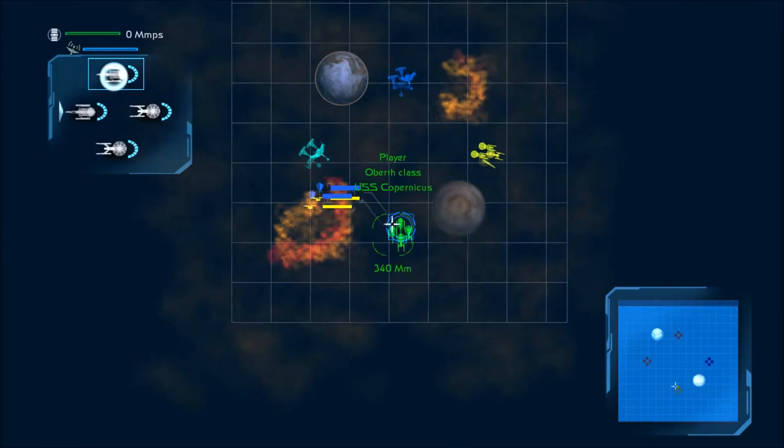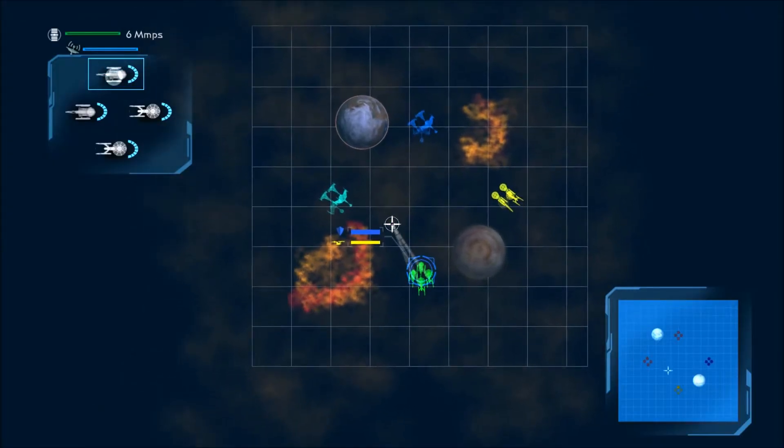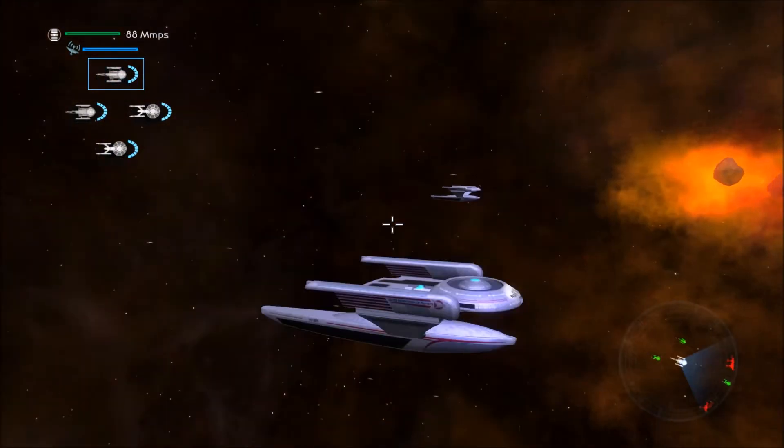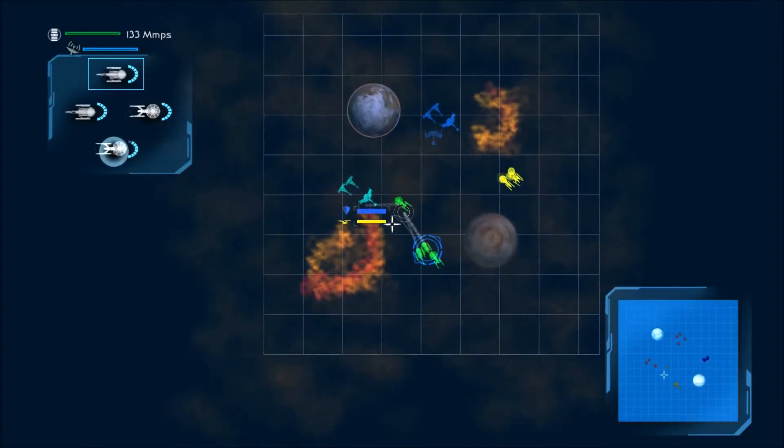The thing about the Oberth-class ships is that the phasers are really made more for taking out shields than really doing damage to the hull.